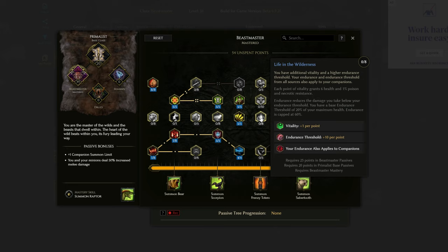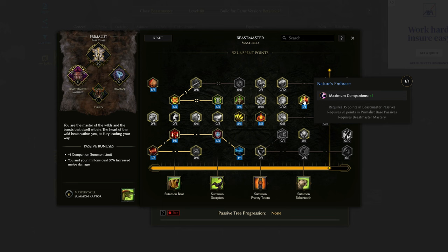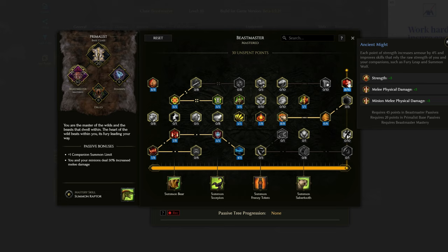Then we have 5 more points going into Boar Heart so we can buff that — we get the chance of Aspect of the Boar on melee hit and additional Strength as well. The next node is a fantastic 1-point wonder: Life in the Wilderness, so our Endurance also applies to our companions. Another great 1-point wonder is Nature's Embrace, which gives us an additional wolf and really ramps up our damage. We have 8 points into Cry of the Lynx to increase the critical strike chance for ourselves.